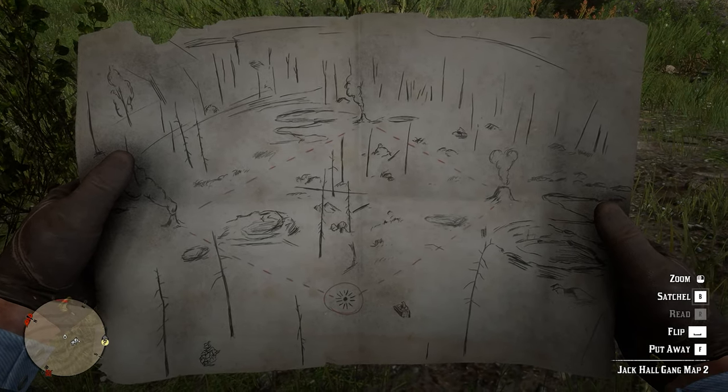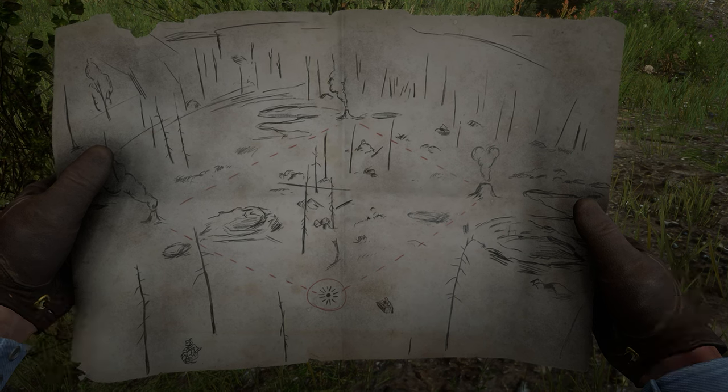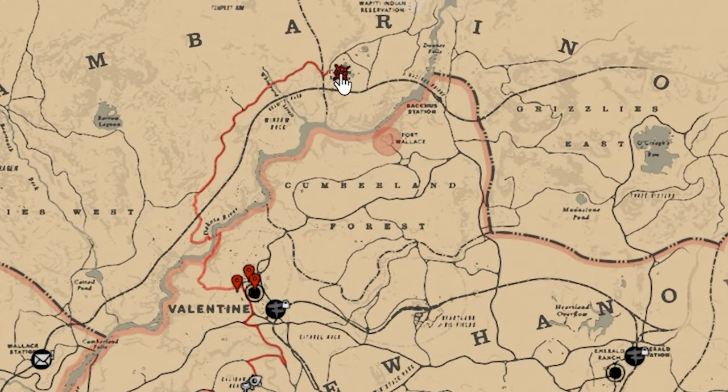For the second location of Jack Hall Gang's treasure, we need to go to Quartora Springs, located to the north and slightly east of Valentine. If we are moving from the first location, Caliban's Seat, we will have to look at the north and slightly east of Valentine on the map.